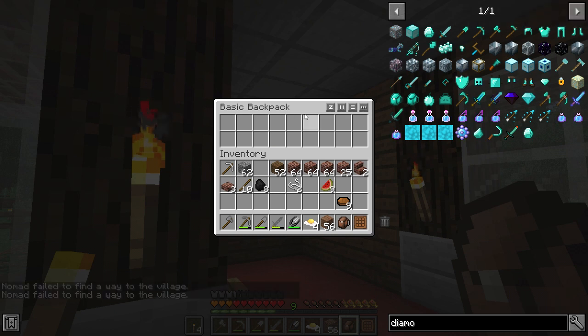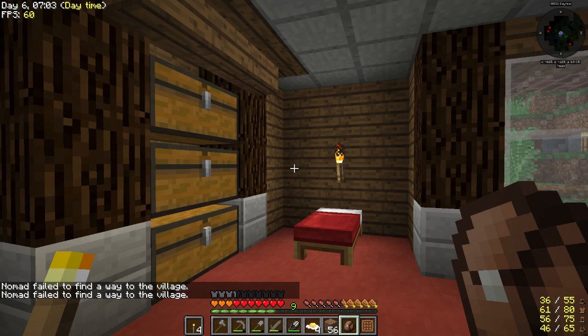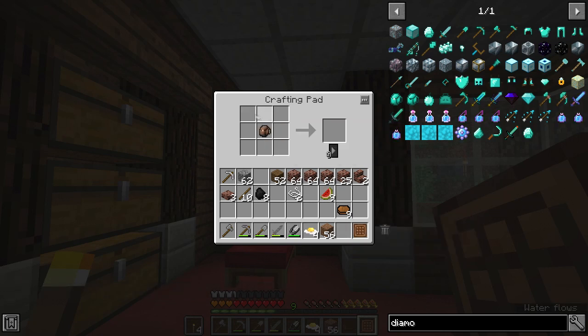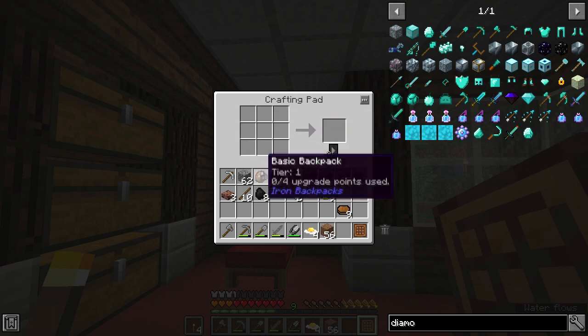That's still a pretty helpful little boost. No sound — that happens every now and again, my equipment fails on me and I don't find out until I go to edit, even though I try and test before every video. So I'm just showing you: put the iron around it, put another chest above it and you can upgrade to the next level iron.